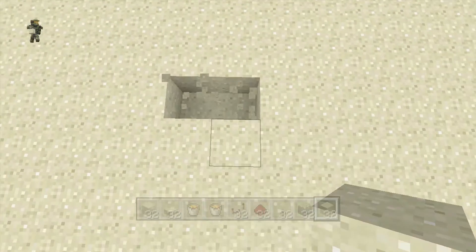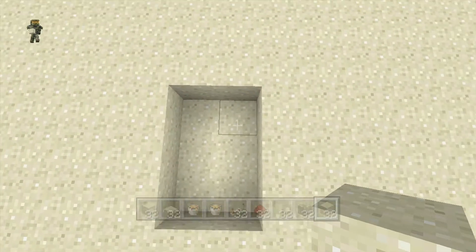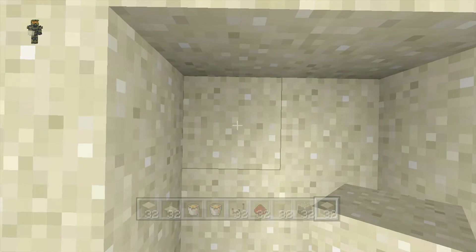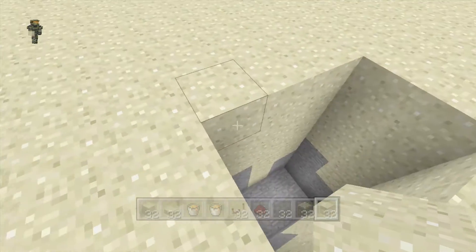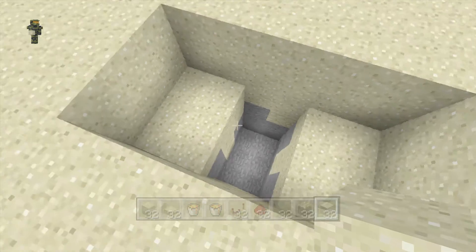First thing you want to do is break down six. So figure out how big you want your hole to be — mine's only going to be two by three — and you want to break down six. Next thing you want to do is break down two and out two on each side, which is where the pistons and the blocks which are going to hold the sand are going to sit.